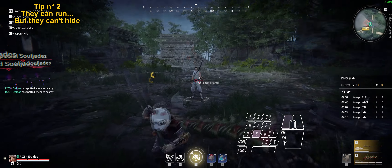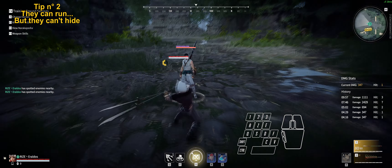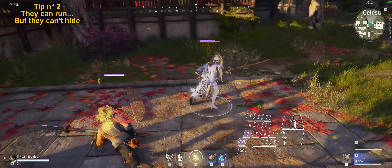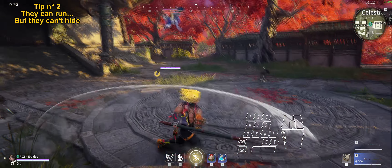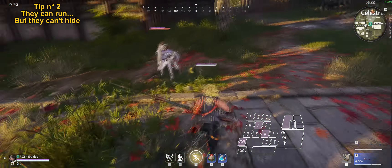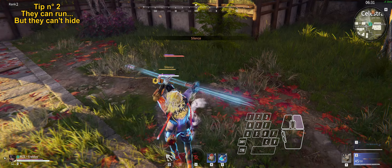Staying on the topic of mobility, the Pulse Sword's left click attack got buffed in range. It's now insanely good to catch people trying to run away. This attack is also your main entry point into the Pulse Sword's best stance: invincible stone form.